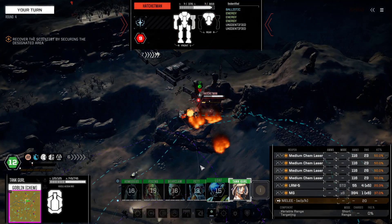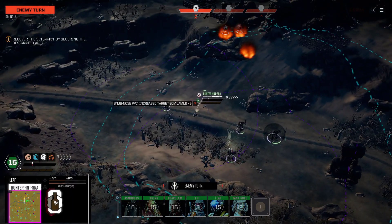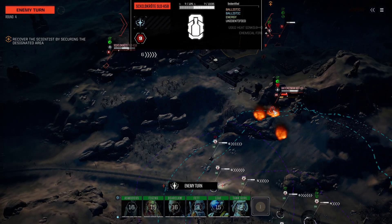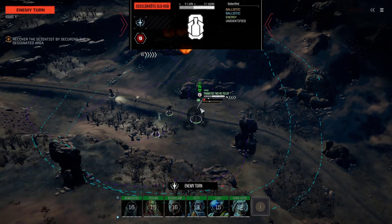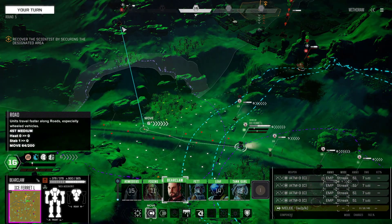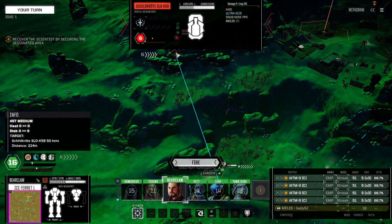Reporting heavy damage. This tank has a big ballistic, big energy. The Hatchet Man has left his brother to die. This tank is quite a big looking tank, has missiles. I want to see if I can shut this tank down - I'm pretty sure we get a bonus at hitting them. Ultra 5, snub nose PPC - that's not a bad tank. It has an AMS too.